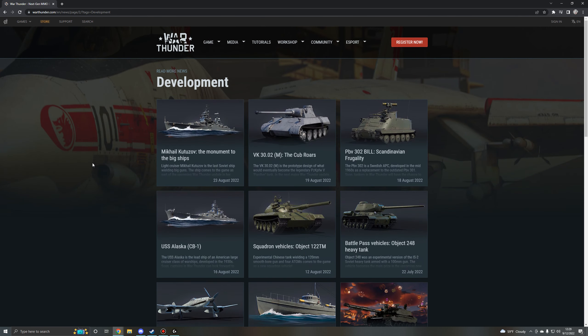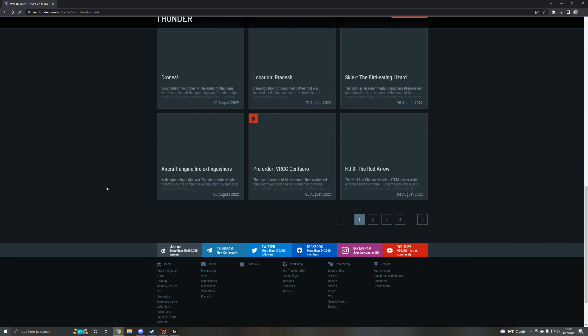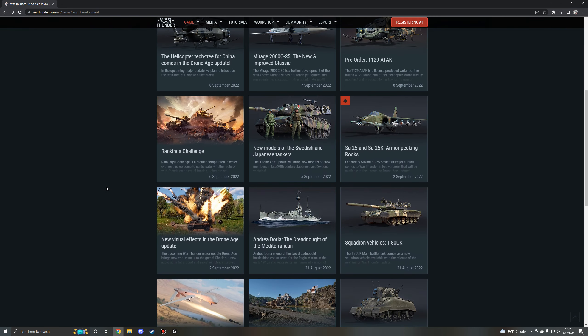Sticking closer to allies will boost SMS Elbing's odds of repelling an air attack, given its lack of anti-air batteries. Here we've got some more screenshots of the vessel — nice side shot, that's a nice profile like that.